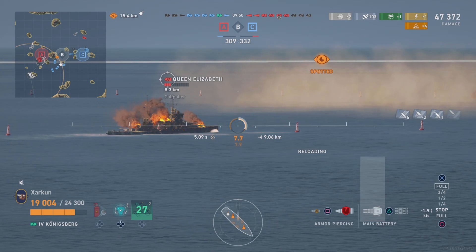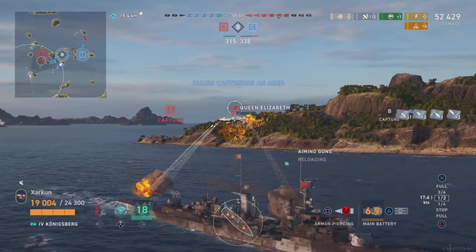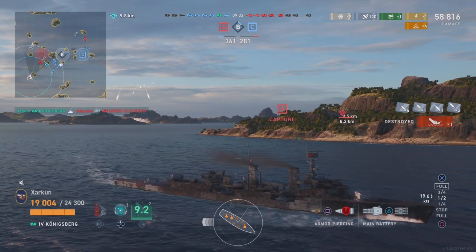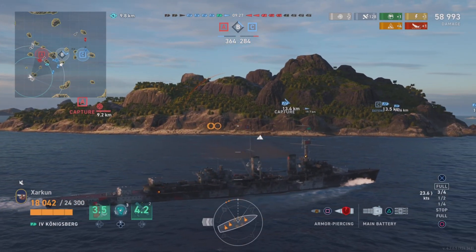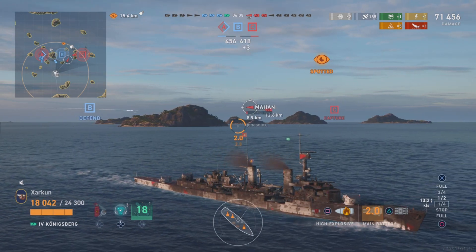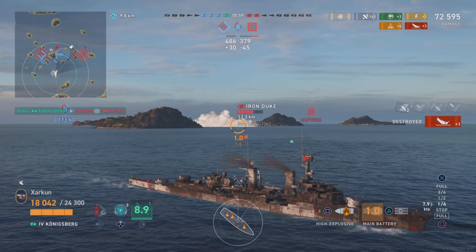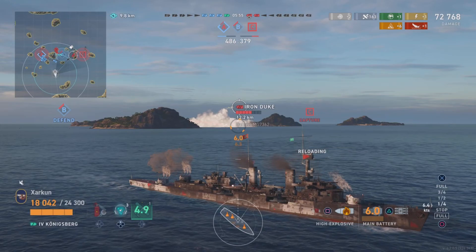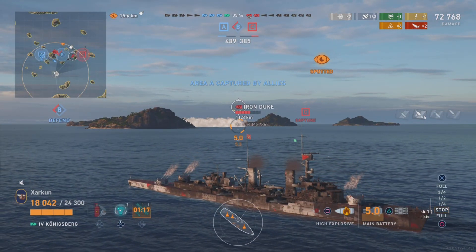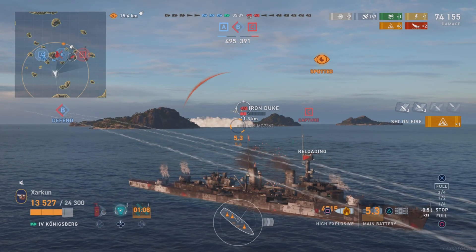The AP is very, very good indeed. You can see a nice salvo of it there against a mostly broadside Queen Elizabeth. It can penetrate battleship superstructures and casemate armor in many cases and do a lot of good, consistent damage. Even angled battleships can suffer damage from it if you aim it up into the superstructure. And of course, against cruisers, it can be devastating. The Königsberg also has an 8-second reload, so that makes it a pretty good DPM machine for its tier, and it's very good at swatting those pesky enemy destroyers because of that quick reload, and also because of its sonar — the German sonar — which has a longer ship detection range than other nations' sonars, so if you're pushing into a destroyer's smokescreen, you're going to be able to spot its torpedoes and the destroyer from further away.